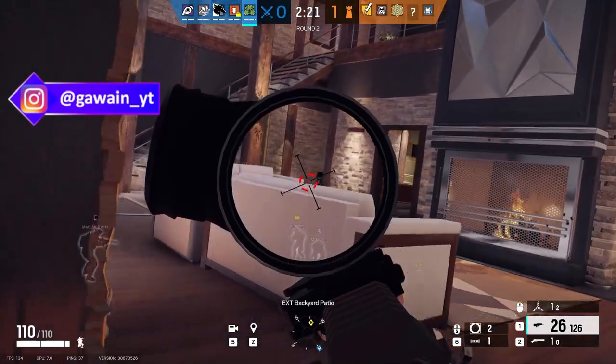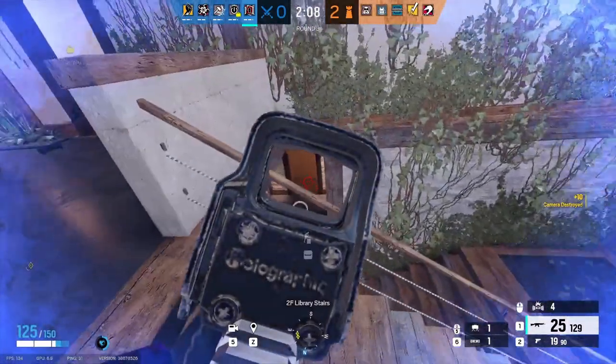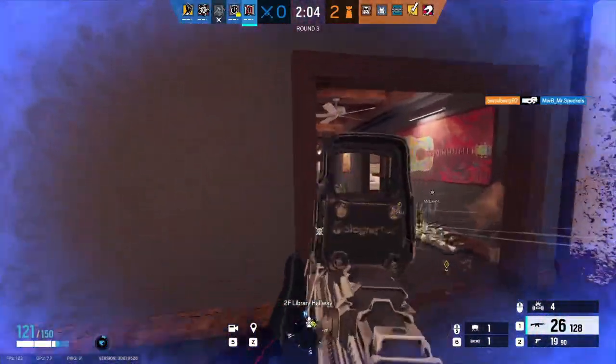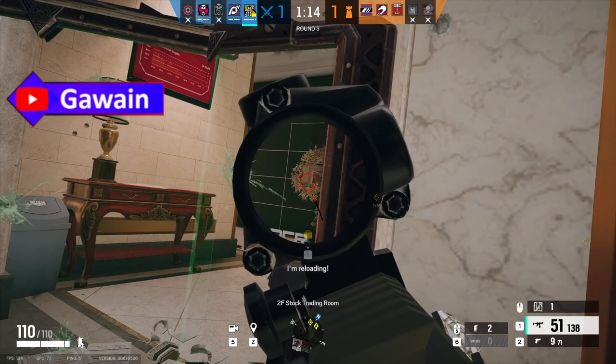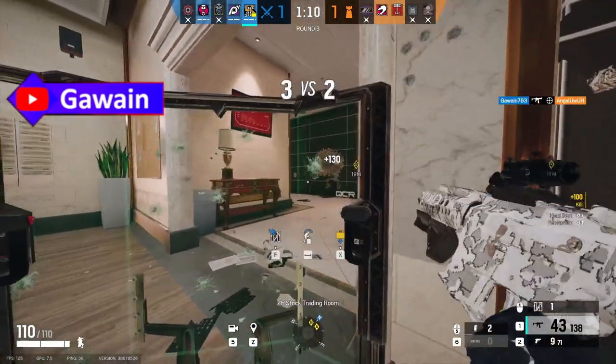Zero's cameras are immune to ADS's and are bulletproof. Flores gets 6 RCE-Ratero drones rather than his usual 4, and the drones can now also destroy reinforced walls. Osa's shields are now one-way like a mirror when deployed on the ground or a window. However, the non-transparent side is on Osa's side.